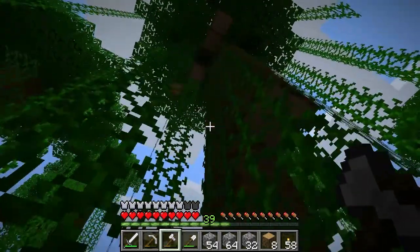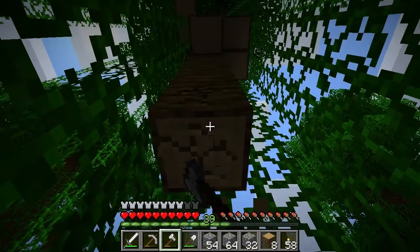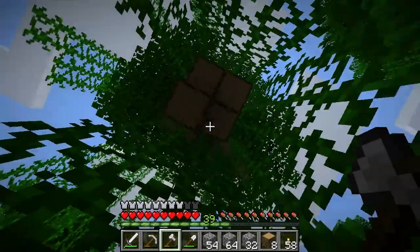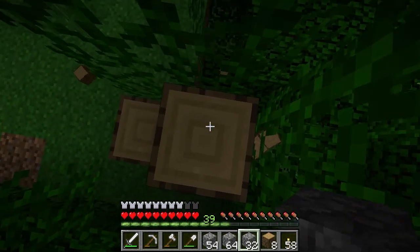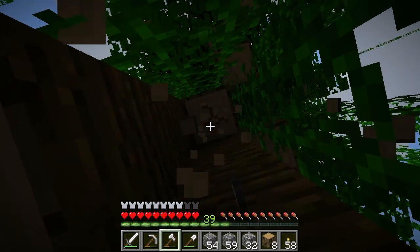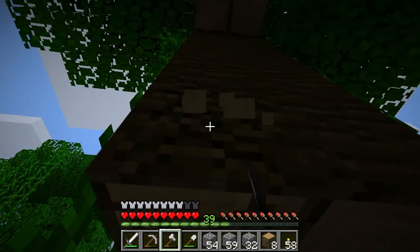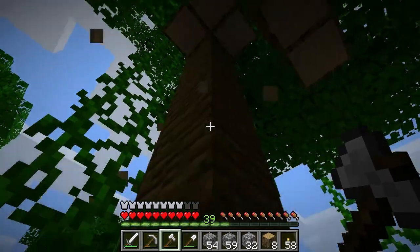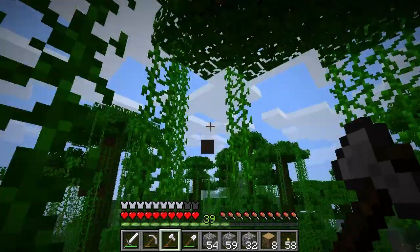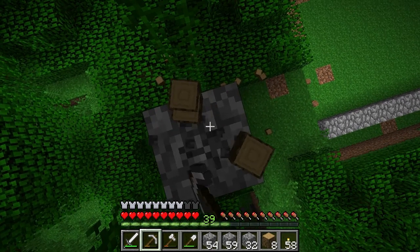Whoa — is this a big one? This is gonna take a minute to cut down. Oh, this is one of the four-section trunk ones. I've just cut part of it down before. I wonder if this is the tree that I first started at. Let's pillar up to it. Wow, this is a big tree. It's tempting to leave the top just floating here — I might do that. I don't feel like dealing with all of that right now. I can always pillar up and get it later if I decide to pull it down.